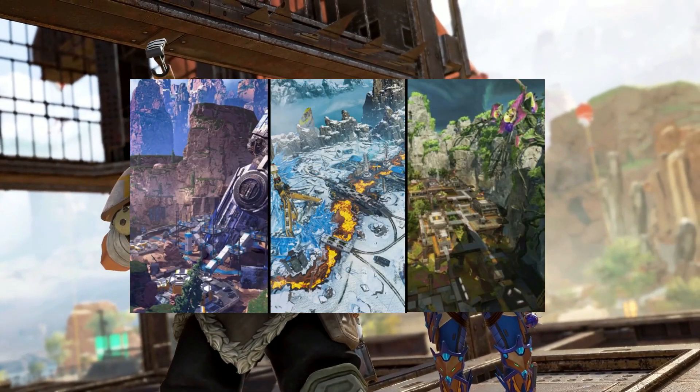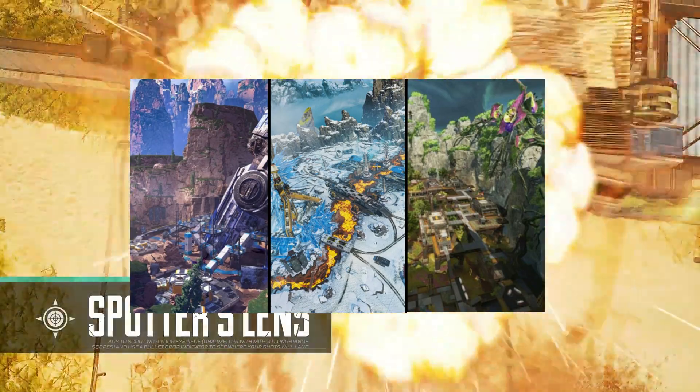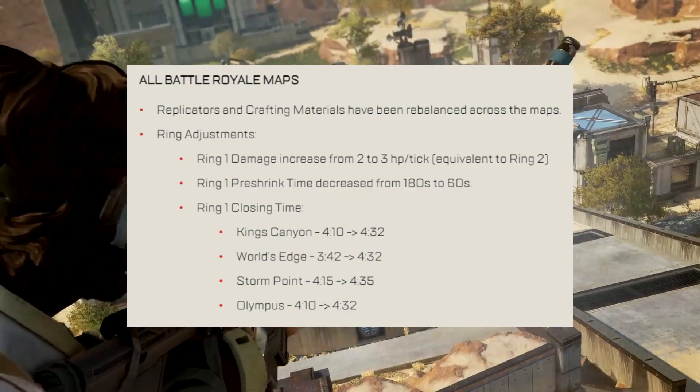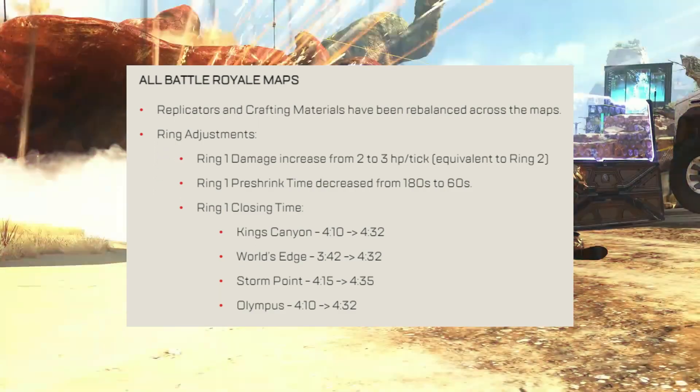Maps: for public matches we will now have King's Canyon, World's Edge, and Storm Point only — Olympus has been removed. Every battle royale map has had some tweaks to its settings, replicators and crafting materials have been rebalanced across all maps, and there have been some drastic ring adjustments.